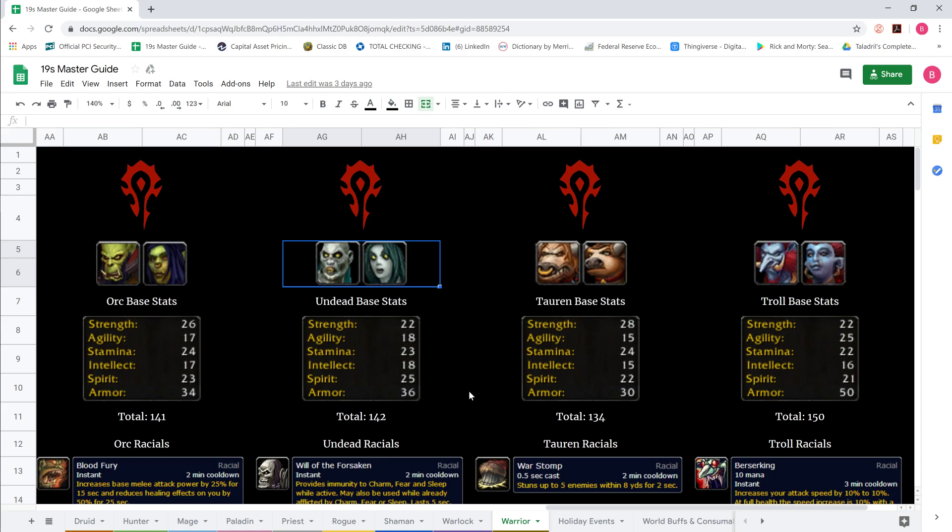The fatter hitboxes — male Dwarf, male Tauren, and male Troll — all seem to have a slight advantage with Alliance East TOT. Orc female and Undead female can both move through the Alliance fence with ease. I believe there is also a way for larger hitbox models to jump the Alliance fence south to north, although I'll cover that in a separate video. Let's go over the base stats for Horde warrior.